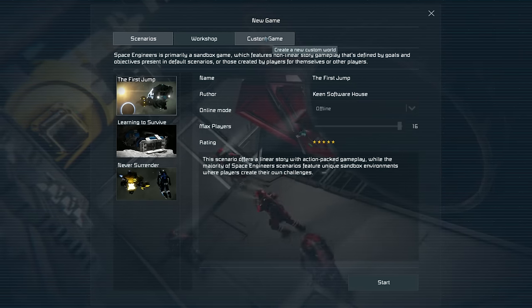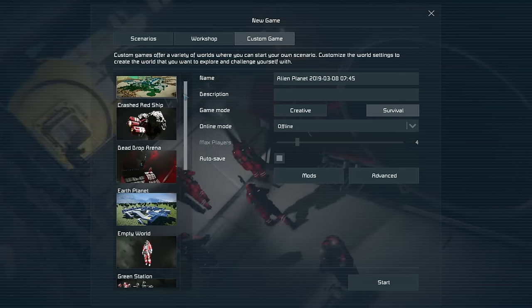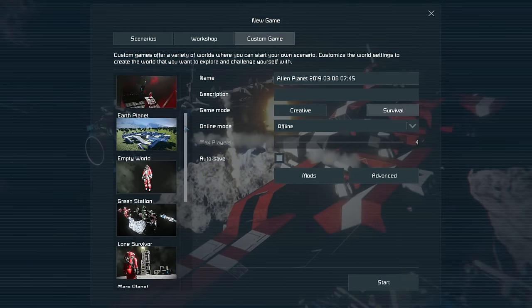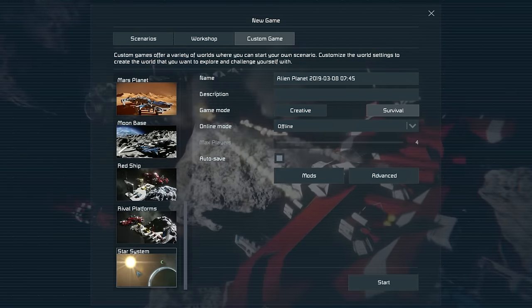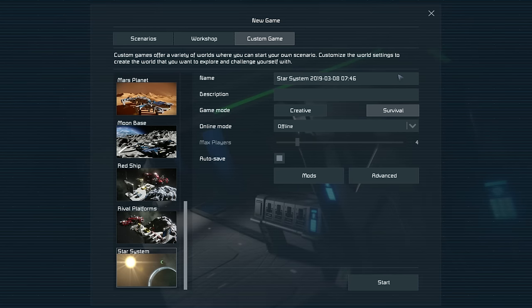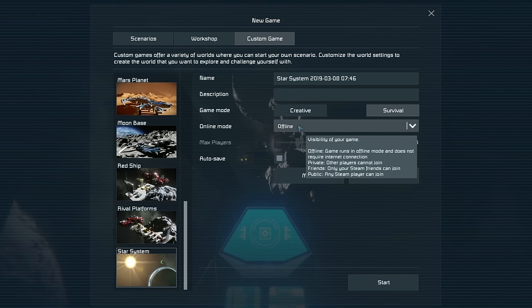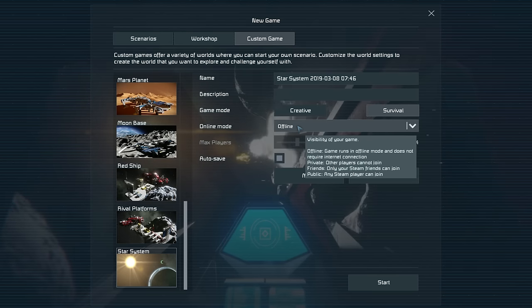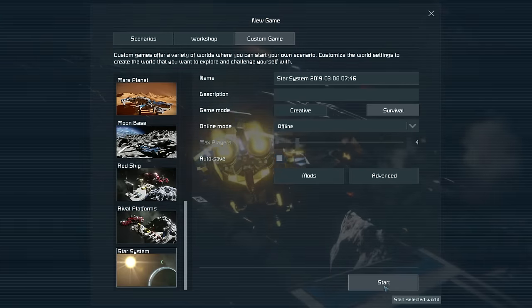To start out in survival, jump across to custom game and ignore all of the ones at the top of the list — they all start with different conditions and most start with lots of materials. The more common starting condition is the Star System. We're going to run with 100% default settings. The only one you might change is your online mode if you want to learn with a friend.